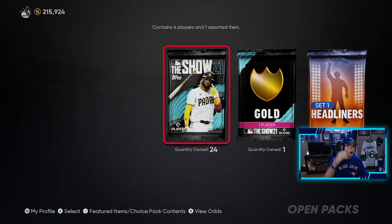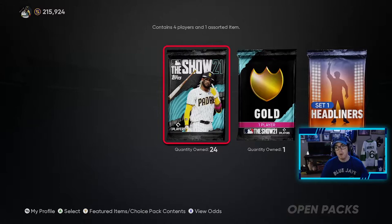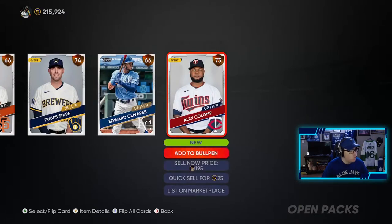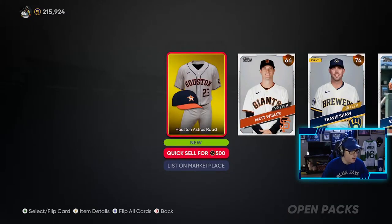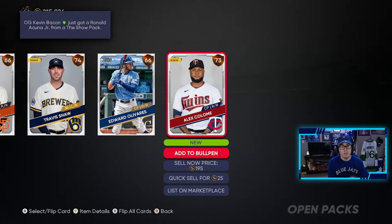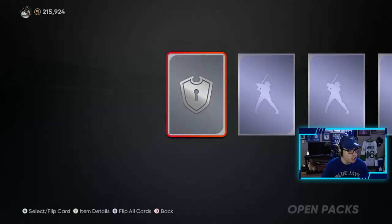We have yet to pull a Diamond, and I'm hoping today is the day we pull our first Diamond in MLB The Show 21. We have a Gold Pack player or better coming. The headliners are what we're saving for last to try to pull that 90 overall Josh Donaldson. Come on game, give me something good. Last video wasn't the greatest — we got the Houston uniform, not too bad, but we pulled a lot of golds and just no diamonds. 23 to go.